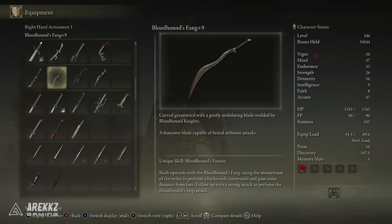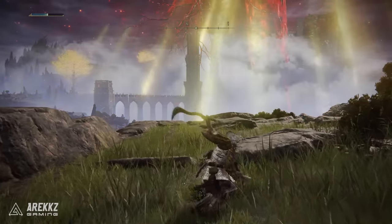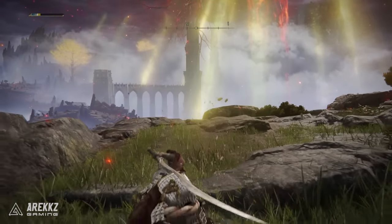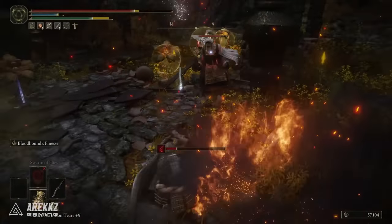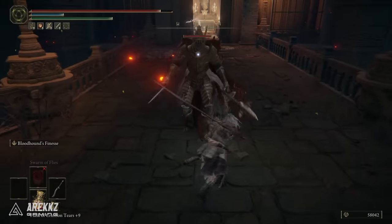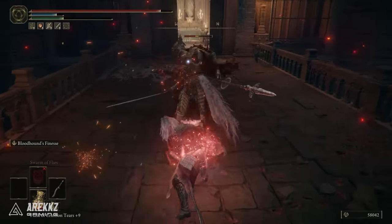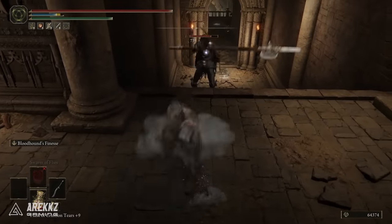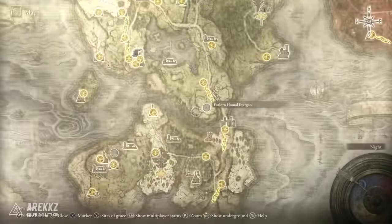It has a strength requirement of 18, a dex requirement of 17, and of course it has primary scaling in dex. This also comes with the awesome unique skill Bloodhound's Finesse, where you basically slash upwards with the Bloodhound's Fang, use the momentum of the strike to perform a backwards somersault, and then if you input a strong attack following this, you'll basically dash back in for the Bloodhound step attack — a move that will quite often catch you. It is pretty lethal, does some nice damage, it also looks pretty cool, and that unique skill is super flashy in action.